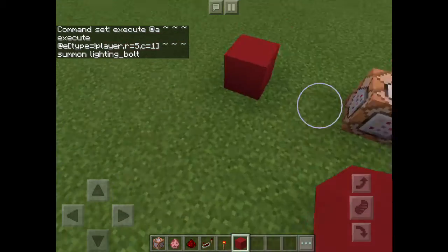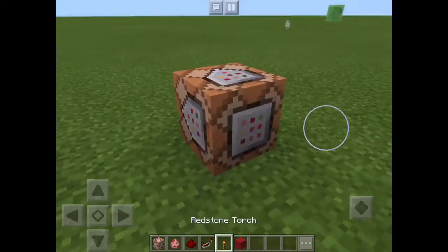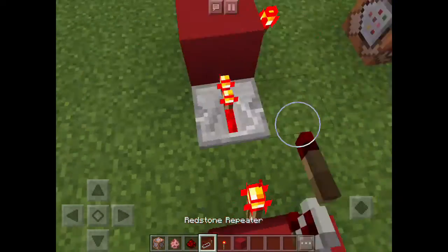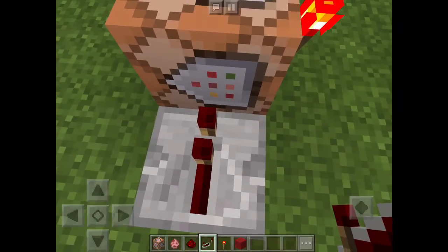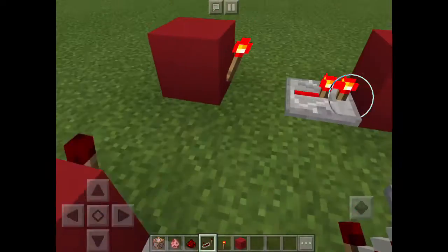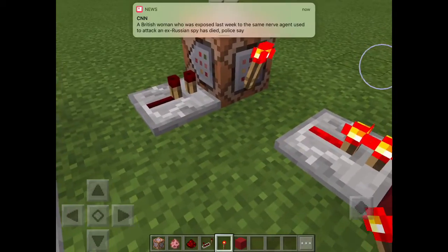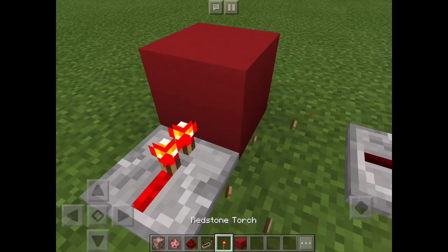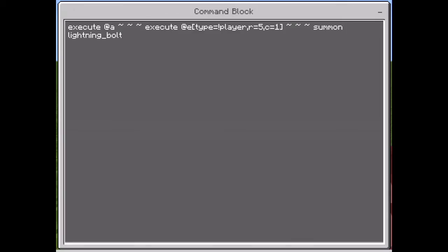For the lightning shield it's gonna be so glitchy — you need to build a clock to keep it from glitching, or else your iPad, phone, or mobile device will just die. So just build a clock like this. You're gonna want to set the command as what's shown on the screen — pause right now.